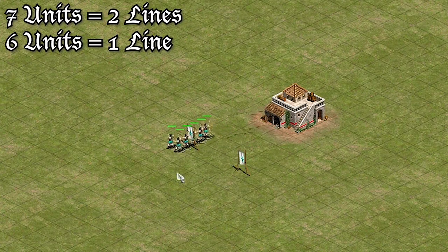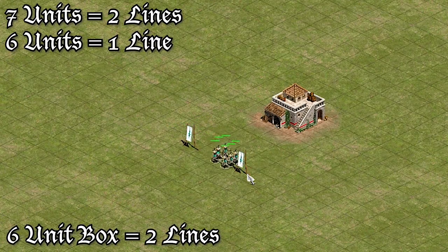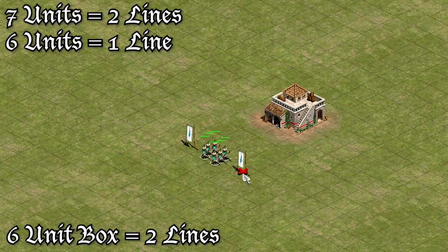When we switch to box formation, we see that the archers, instead of forming one line of six, form two lines of three. This formation makes it easier to get all of the archers firing at the same time.